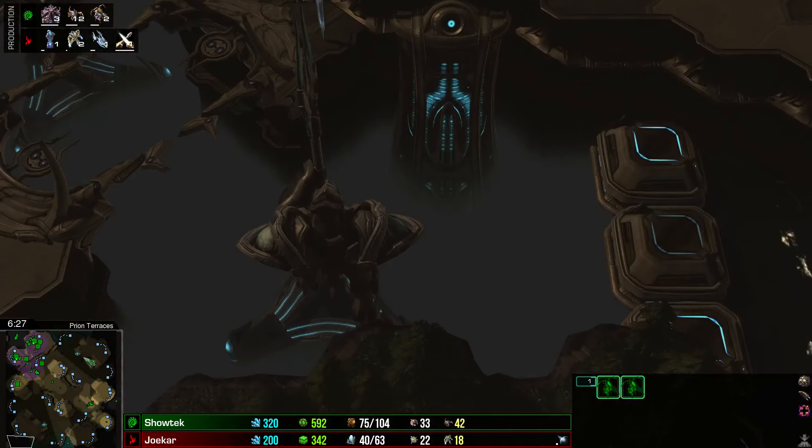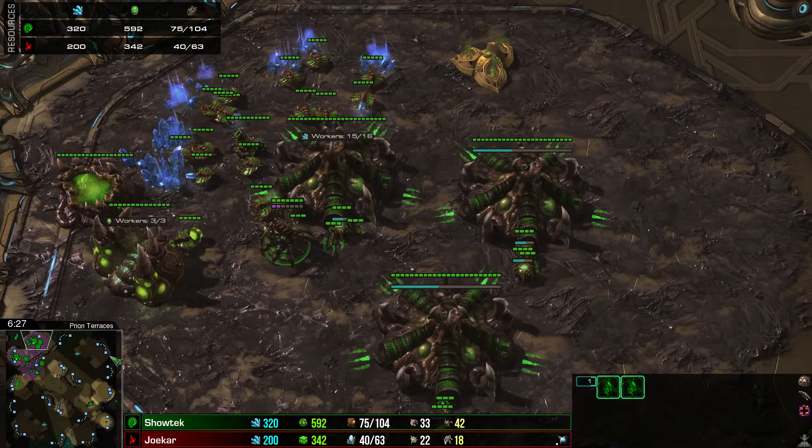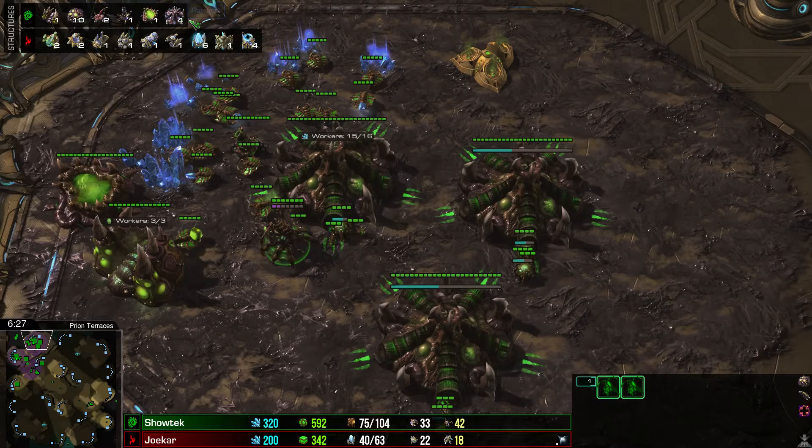One of the major mistakes I want to show you — resources seen below here. You should never get more than 200 gas. Or if it's a first try in the staircase step 3, never more than 400. But 600 gas is bad. Because the structures — we have ling speed, but we do not have an evo chamber. So where's the lair? Where's the evo chamber? Where is something that uses gas?